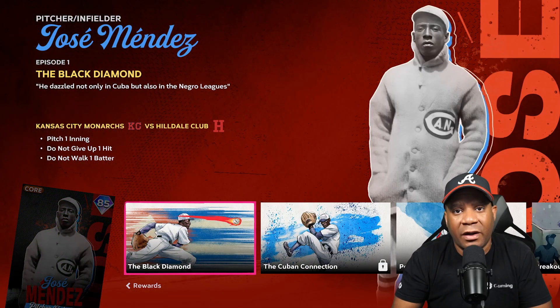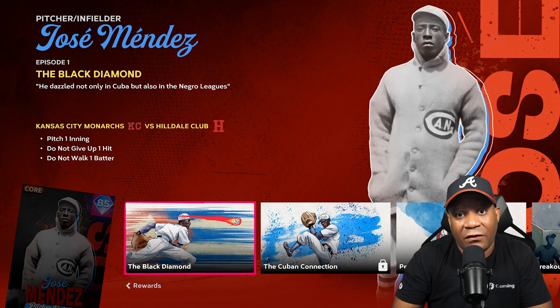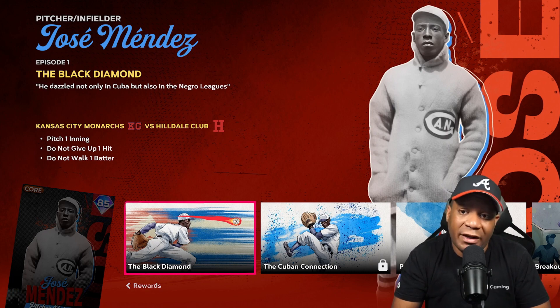The first player added to the Negro Leagues storylines is pitcher-infielder Jose Mendes. You have to complete seven episodes in order to unlock him. The first episode requires you to pitch one inning, do not give up one hit, and you can't walk one batter.